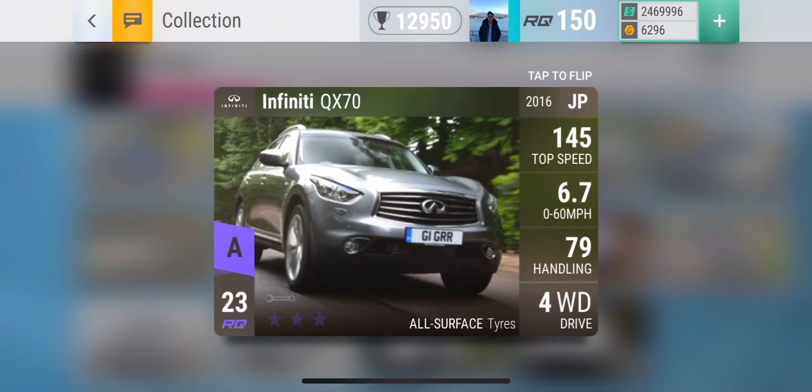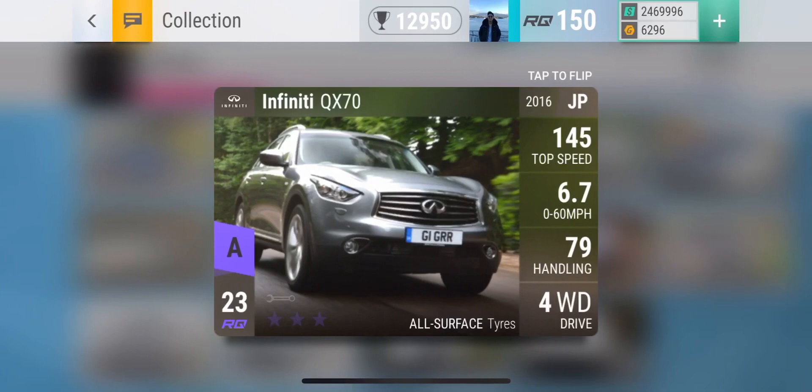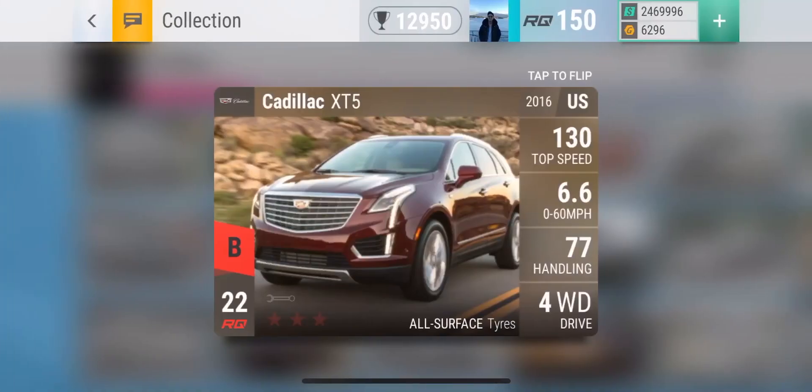In eighth place we have the Infiniti QX70 — this is just an amazing car. The strongest thing about this car is the handling; as you can see it has better grip than the Jaguar F-Pace we saw prior. The weaker spot is the 0-to-60, however that wouldn't be a big problem. This car used to be B-class as well, so you might see some fully upgraded QX70s out there and they are pretty dangerous to come up against — so it deserves number eight on this list.